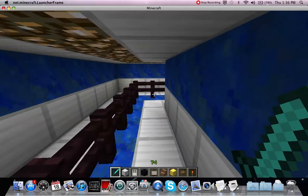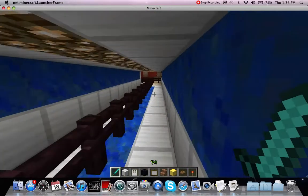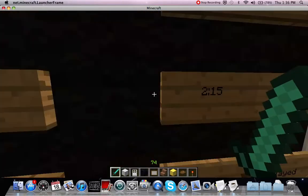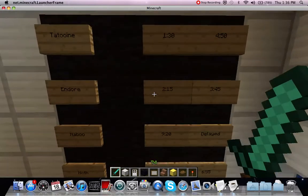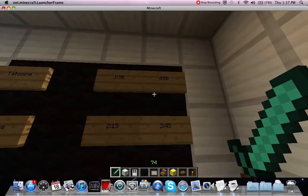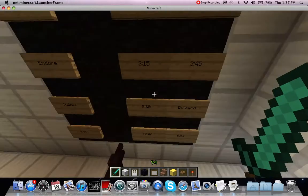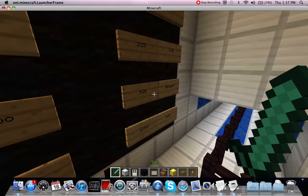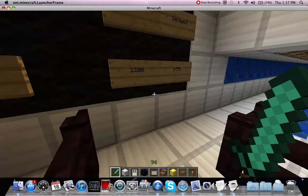Here's the Star Tours normal line and the fast pass line — I'm gonna go through the normal line. There's a flight schedule: Tatooine between 1:30 and 4:50, Endor at 2:15 and 3:45, Naboo at 9:20, one flight delayed, and Hoth at 12 o'clock and 6:55.